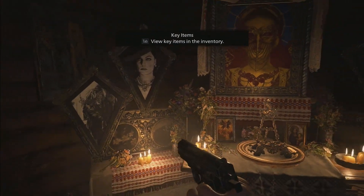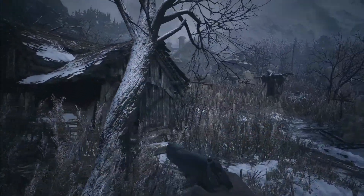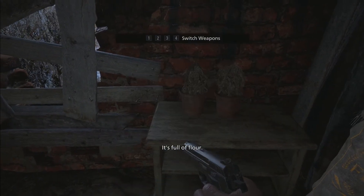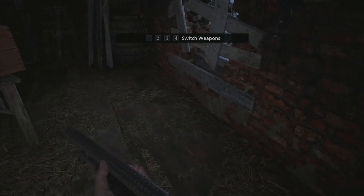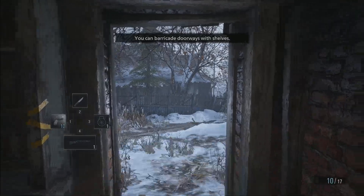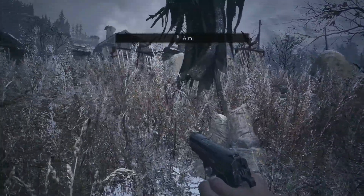I didn't find the other one in the PS4 demo attempt, so maybe I'll find it this time now that I know how to get to that cutscene I reached before I ran out of time. The werewolves are nearby. I believe this is the room where the shotgun is — I didn't really use the shotgun against the werewolves or this mine.